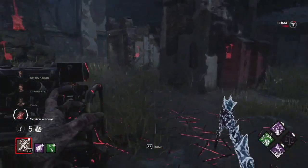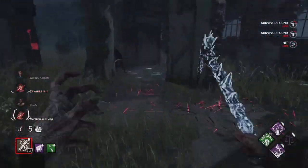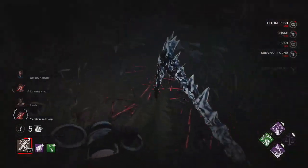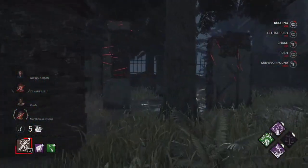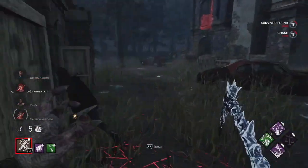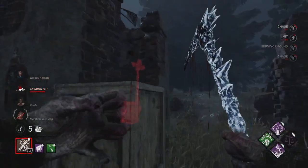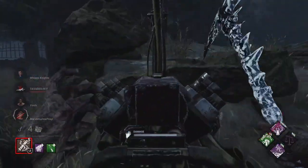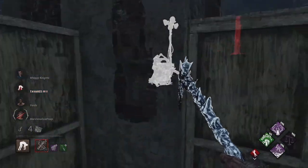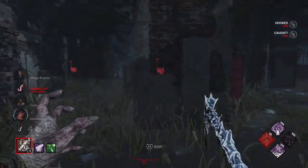Somebody's on the gen. Oh, it's not Nia? What the hell? It's Meg. It's down here. I thought she was going to drop the pallet. She's on the left. Dead heart? I'm not going to risk it. So we also have an add-on. Thrilling Tremors - there you go. None of the gens are being worked on except the one on the left over there.